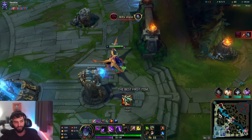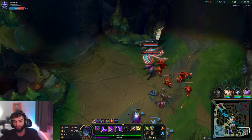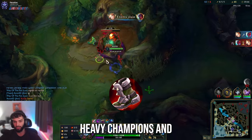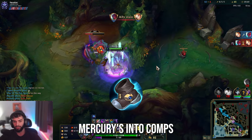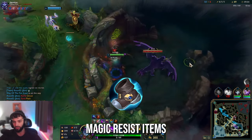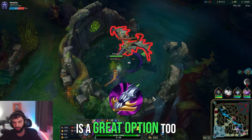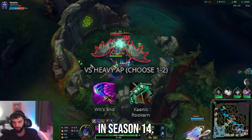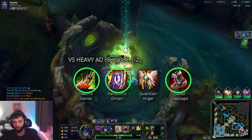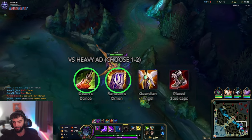For first item, I pretty much always go Kraken Slayer. I try to get a Noonquiver back whenever I can, but two Long Swords and Boots or two Long Swords and a Dagger are totally fine. For boots, obviously Steel Caps into auto-attack heavy and AD heavy comps, and Mercury's into comps with a lot of CC and magic damage. For magic resist items, Wit's End and Kaenic Rookern are very strong, and Maw is a great option too. When you need armor, I've been really liking Randuin's Omen, but Deathdance is a great option as well. Guardian Angel is honestly not that great — I'd put it as the last option.